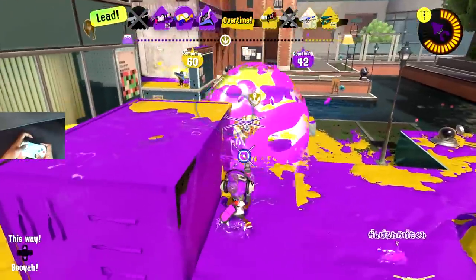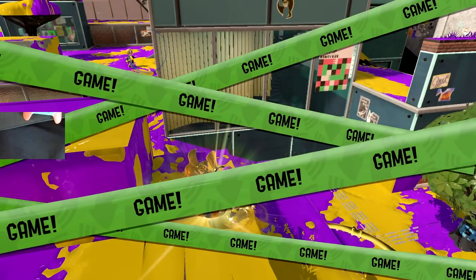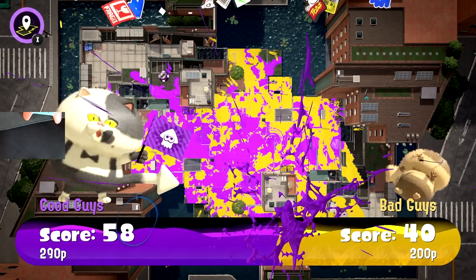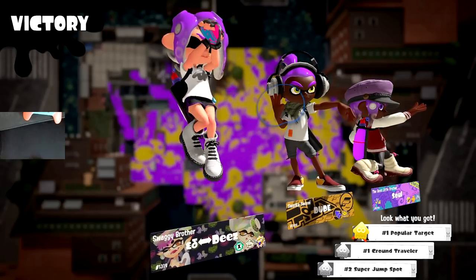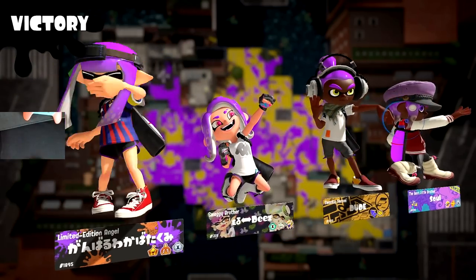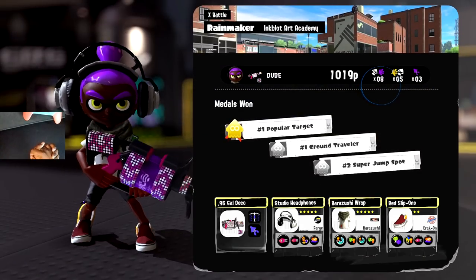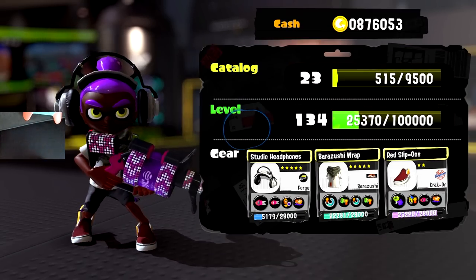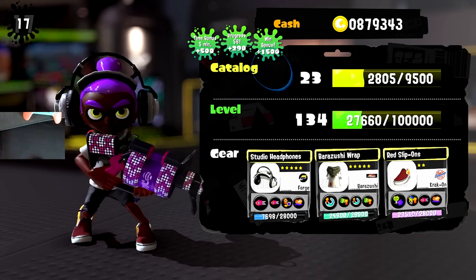I signal 'this way' and tell my teammate not to push further - we don't need to push any further with the lead we have. It's just two backliners - they aren't going to get this. My teammate actually listened to my 'this way' signal and it allowed us to win the game. That doesn't happen so often. If I can teach you anything about Rainmaker: never push the Rainmaker if you're already winning. If there's 30 seconds on the clock and you're holding the lead, don't give it away - that big overextension can cost you the whole game.